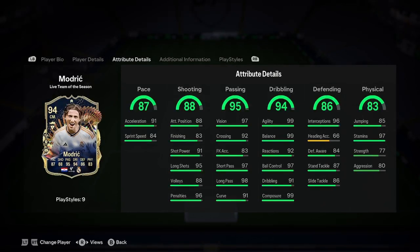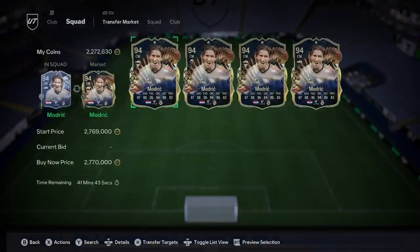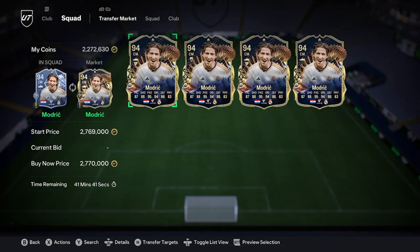I would be going with either a hunter or a shadow chemistry style for this card. It is an insane card — it's Luka Modric and he's come in as an absolute insane card. He's 2.7 million on one platform, 3.7 million and 6.7 million on others, and I think that's a fair price tag.